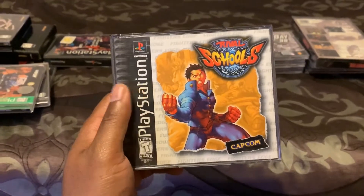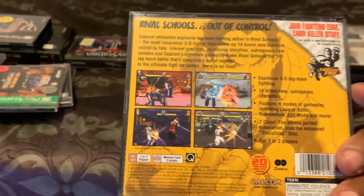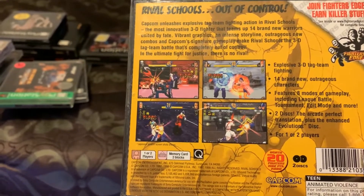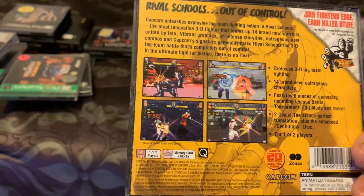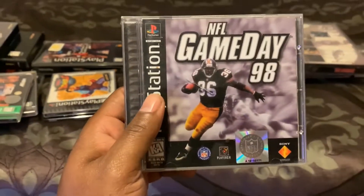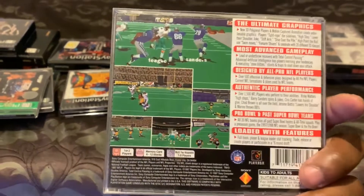Rival Schools — another classic right here, made by Capcom too. It's like you get different schools and they come together to fight to see which school is the best. The gameplay is off the chain.